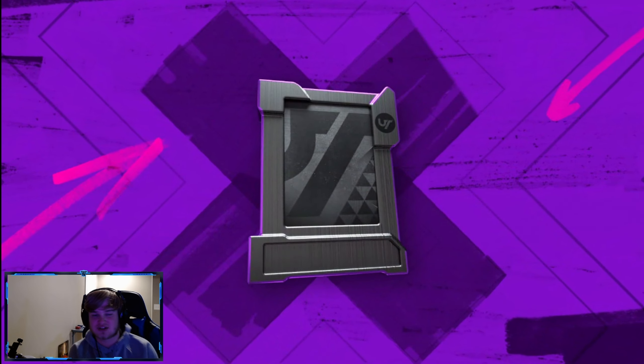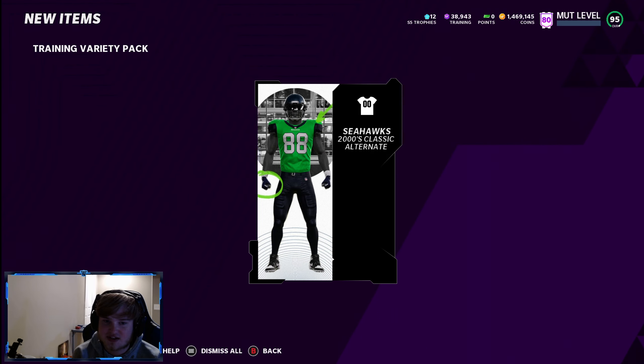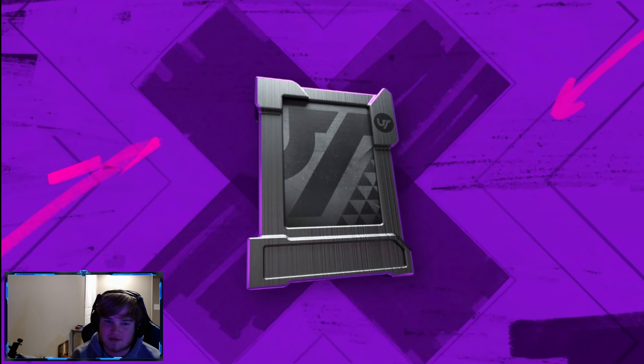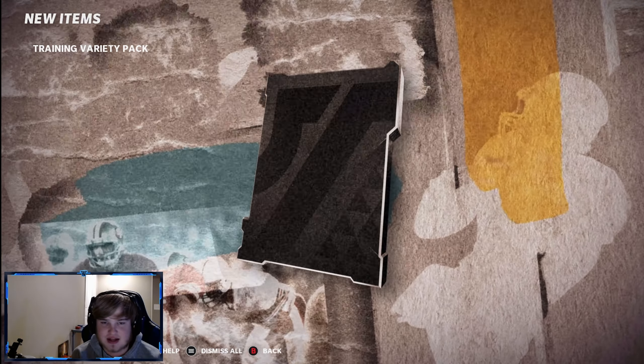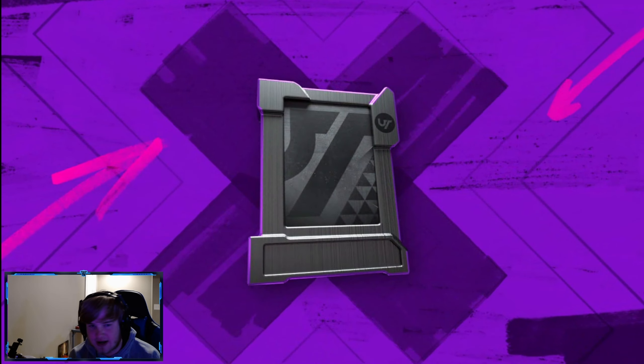Oh my god, these packs are so fun. The Seahawks 2000s alternates — those are cool too. Good job EA, good job getting some dope uniforms in the game, finally. We get Legends — 87 Ted Hendrix. That's a dub, but it's not what we're looking for. We want an LTD.